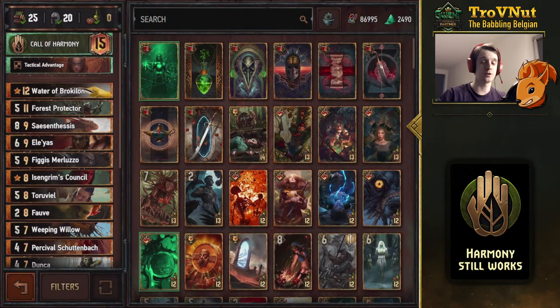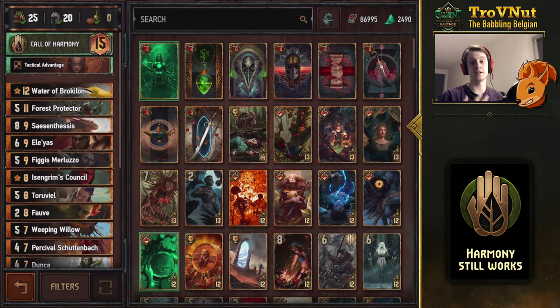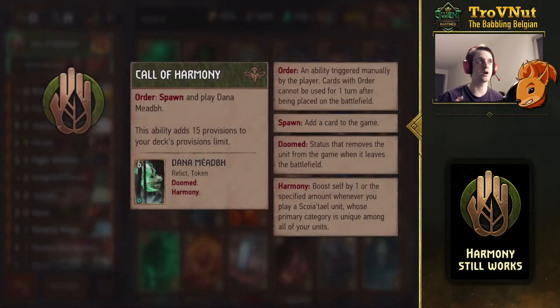We're going with a harmony deck. If you're not familiar with harmony, it's the ability in Squirrel where a unit gets boosted by one whenever a unit of a different category is played on the field. For example, if you have a dryad with harmony on your field and you play a dwarf which wasn't yet on the field, that dryad will boost itself by one.